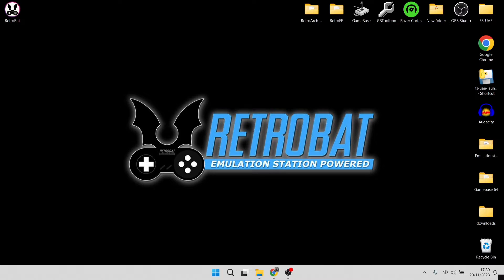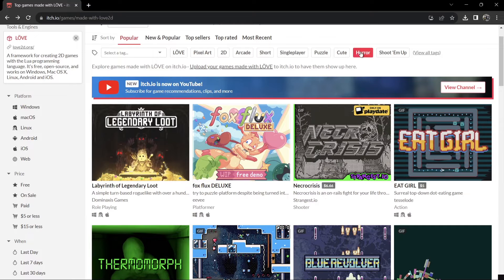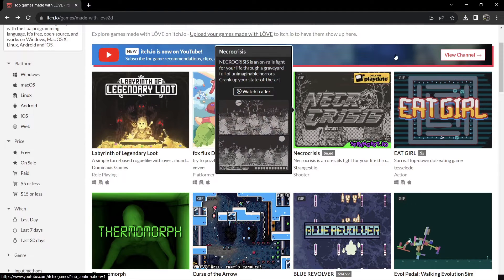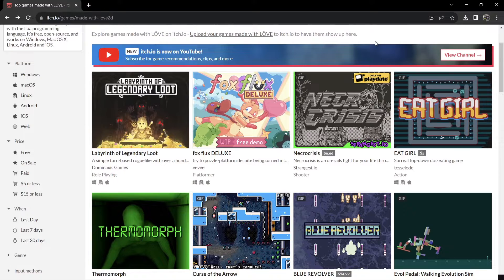We're looking at LÖVE today in RetroBat, and a lot of you have probably come across this under your ROMs folder in your RetroBat directory but not really looked at it. Surprisingly, this is actually a really interesting system which has got some really good indie games. You can get your games — some of them are absolutely free, others are demos. I'm using itch.io, which I particularly like for modern indie games; it's a really great website.